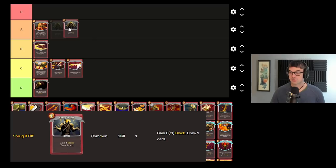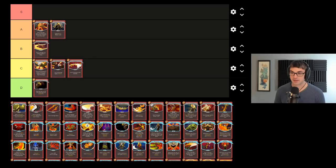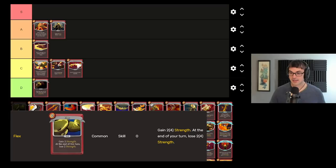Shrug It Off has got to be another stellar, stellar common on Clad. It's block and draw at the same time, and I'm basically always in need of those, so Shrug's a great card early and only gets better as you go further and further in the game.